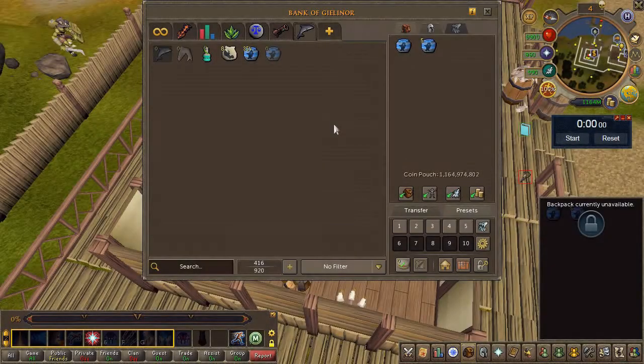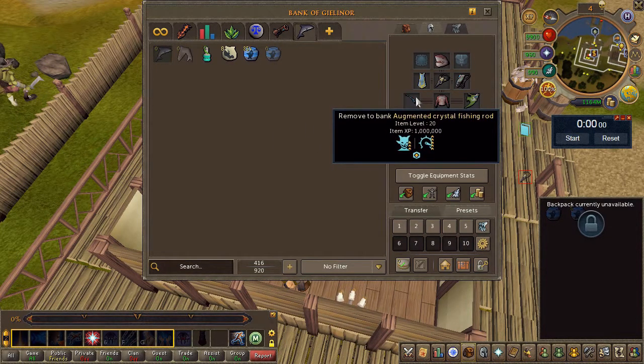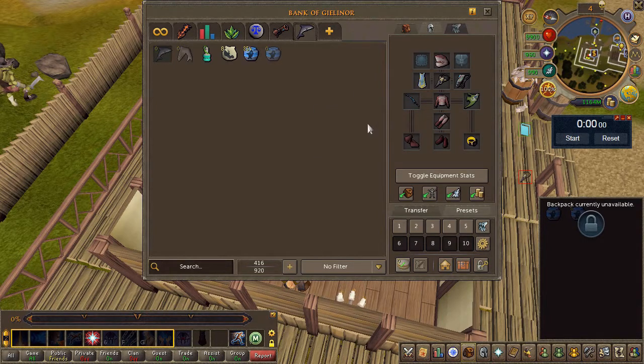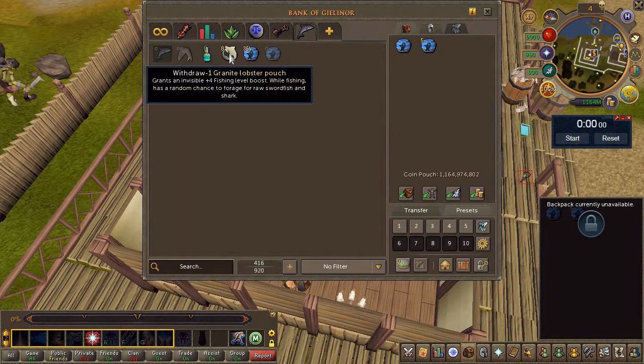Now for something plain and simple: sharks. The variables here include the full shark outfit, a Supreme Call of the Sea aura which is the 10% catch aura, and the skill cape for an extra catch bonus. We're heading north to the Fishing Guild to see what we can catch.